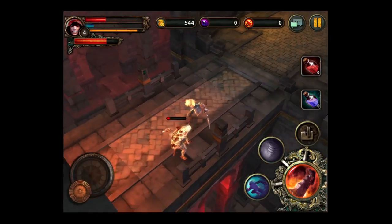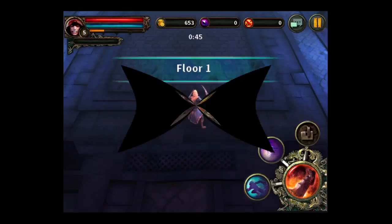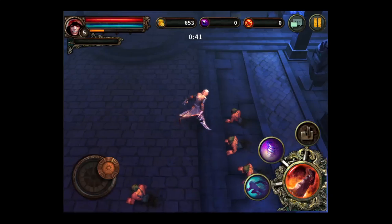The enemies get more numerous and quite difficult to kill the farther you go. When you level up, you'll get a chance to increase your skills, and your passive skills are your fighting, weapon, and stuff like that. Your gold drop.